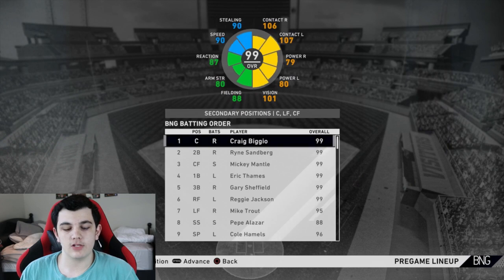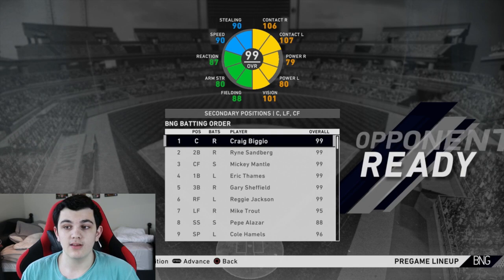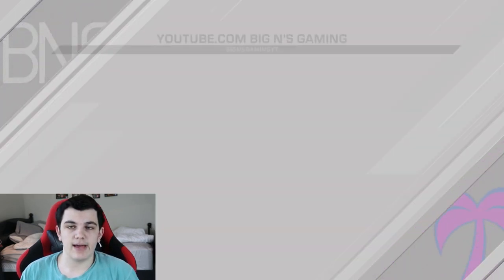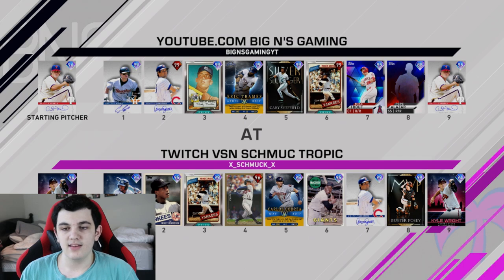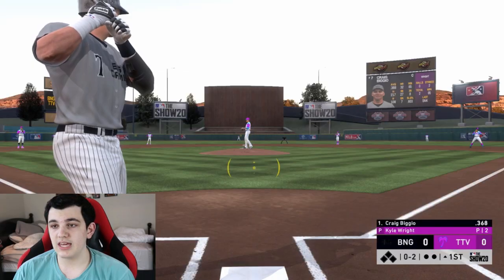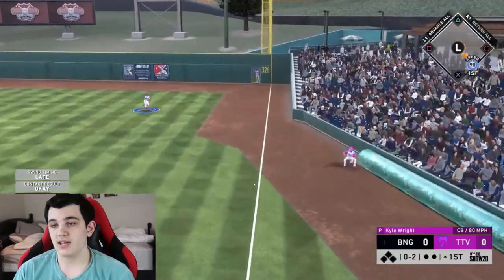We all know who I'm pitching — Cole Hamels, because it's his debut. My lineup hasn't changed, except I sold my second Matt Carpenter. We're facing Twitch VSN Schmuck Traffic. His lineup is Vidal Brujan, Rickey Henderson, Reggie Jackson, Prestige Chipper, Carlos Correa, McCovey, Sandberg, and Posey — so he's a good team.